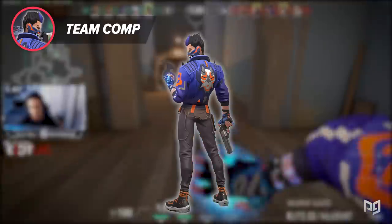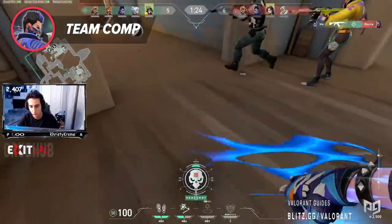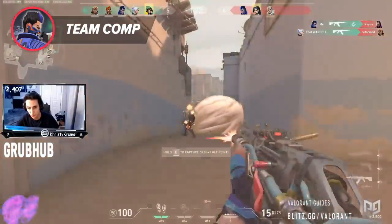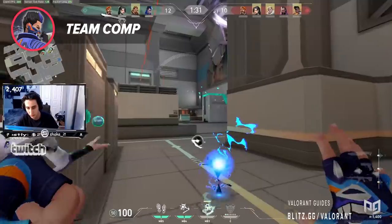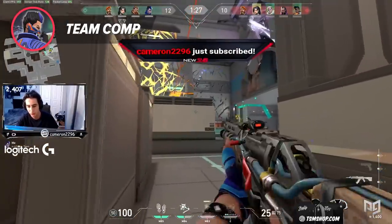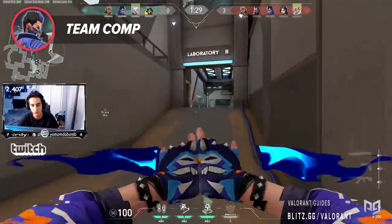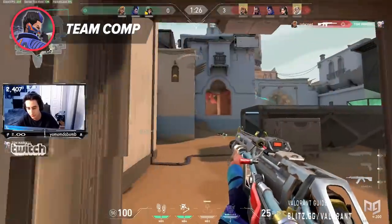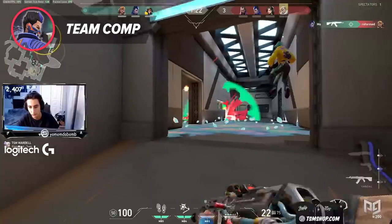A great team comp example would be Yoru, Phoenix, Brimstone, Sova, and Skye. Phoenix, Brim, Sova, and Skye are very self-sufficient agents that have smokes, healing abilities, and info-gathering abilities that allow them to function as a four-man unit on their own. This frees up the potential for Yoru to lurk on the other side of the map, get free picks, or go on the long flank and utilize his portal and ultimate to come behind the enemy team and ruin their entire day. The possibilities are endless for Yoru, and it's up to you and your team to see how he fits into your team comp.